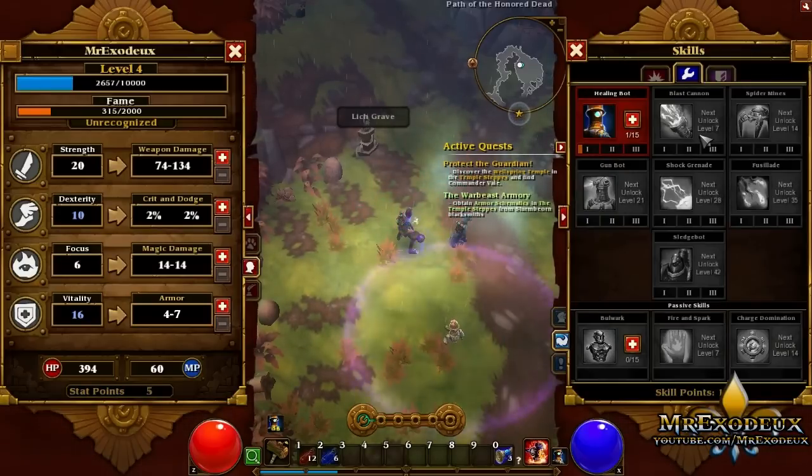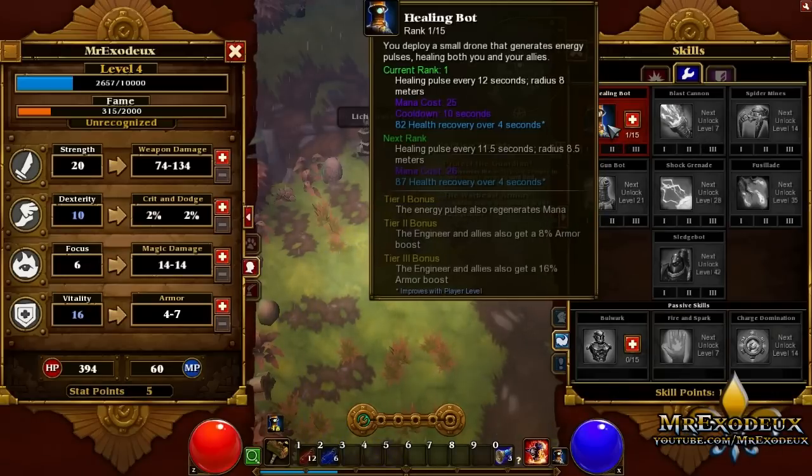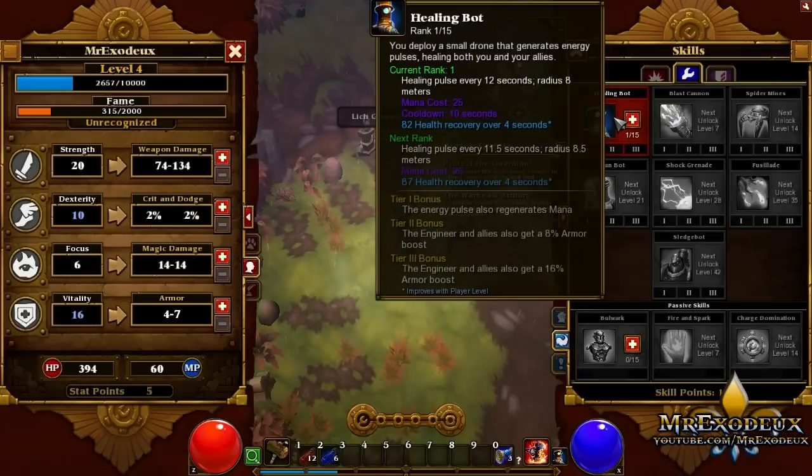Let's see — next I'll go level 7: 11.5 radius, 8.5. We should get that to tier 1, because the energy pulse also regenerates mana.